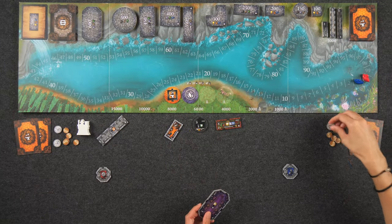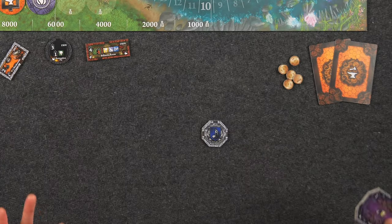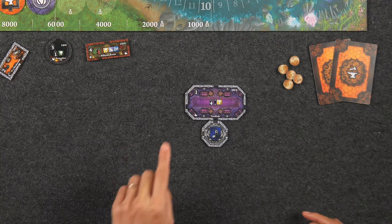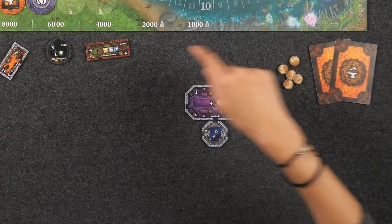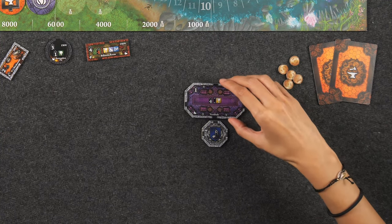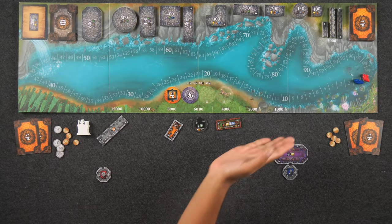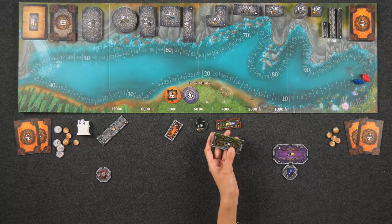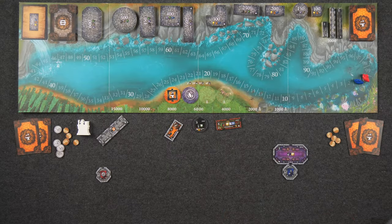When you purchase a tile, you must place it immediately into your castle. Each player starts with a simple three-entrance foyer. The placement rules are fairly simple: you must connect at least one entrance to one entrance that's in your castle. You are allowed to block off entrances by using adjacent walls if necessary, but you have to have at least one open entrance around the exterior of your castle. You can never overlap a tile, but you can rotate it as you see fit. There are also outdoor rooms that have a side considered to be a fence — you can never place a room tile so that it is adjacent to a fence, because fences must border your estate.